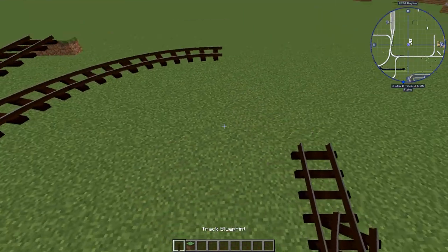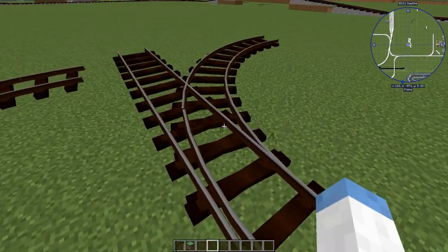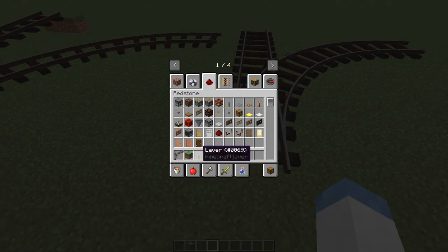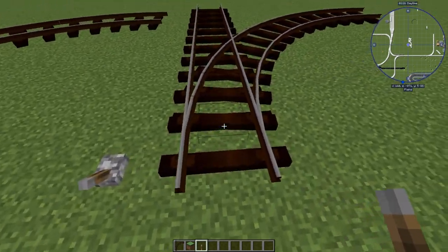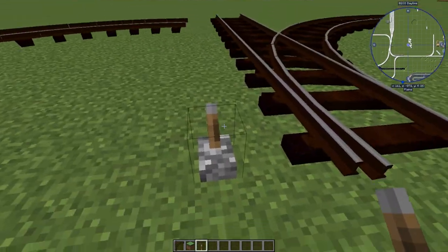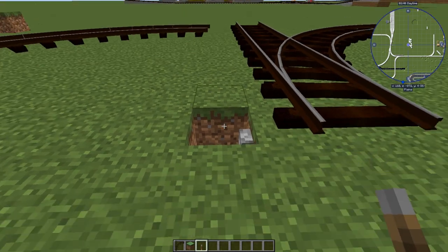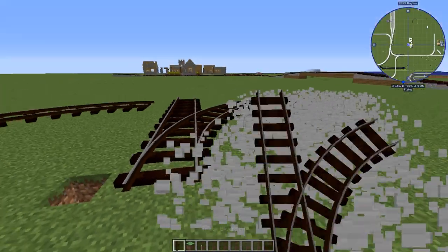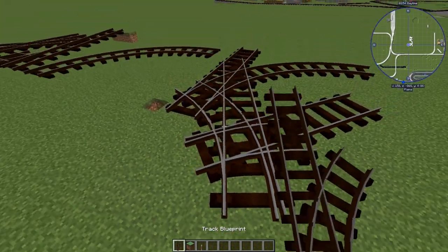Next up is a switch track. Switch track makes things really fun because you don't have to worry about just making a single loop - you can have branches. A switch track is a straight and a turn built into one. If you get yourself a redstone lever or any sort of redstone signal, you can change how the track goes. When it does have a redstone signal it will take the turn, and when it does not, it will go straight. Just like a turn, you can set a switch track to be less of an angle.